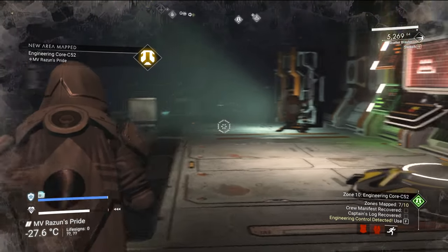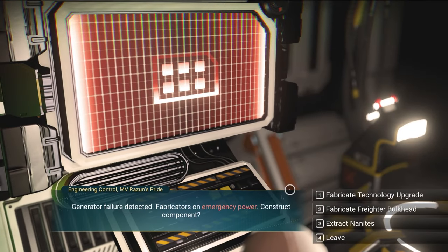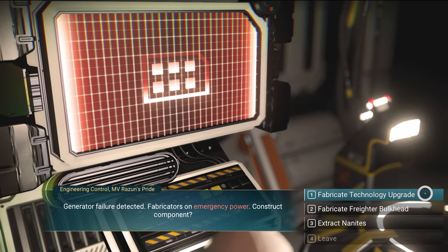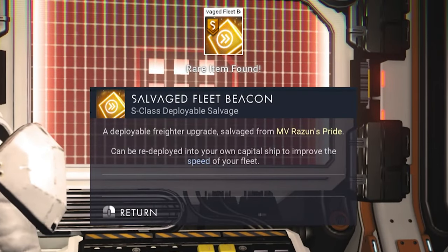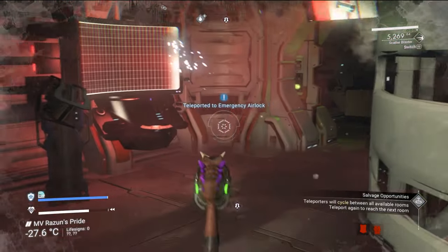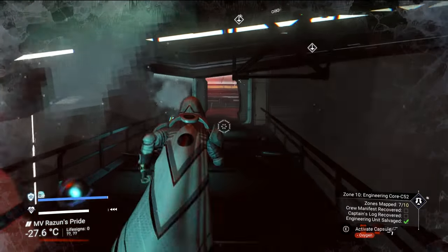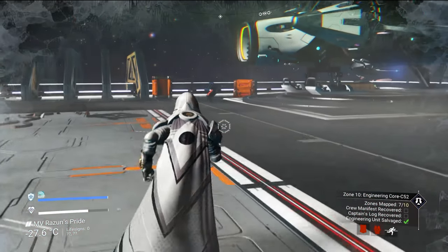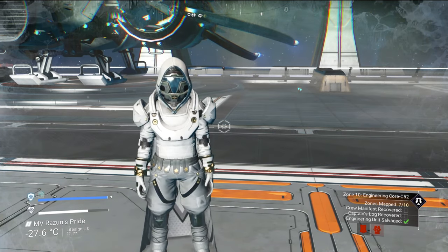And we are here again at the last room. Click on the engineering control to confirm we are in the final room — you can choose the freighter bulkhead or the S-class upgrade again. To confirm we can get different rewards, we got a salvage fleet beacon this time. Open the teleporter, go outside, and run back to your ship. You need to have the best freighter, which is why I made 10 locations for the best capital S-class freighter — that video is on screen now and I'll show you how to get it step by step. See you next time, peace out.